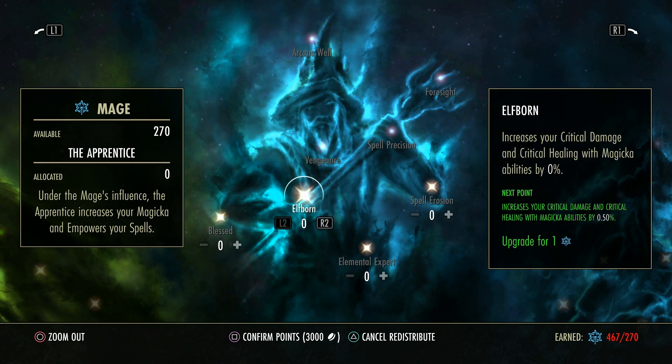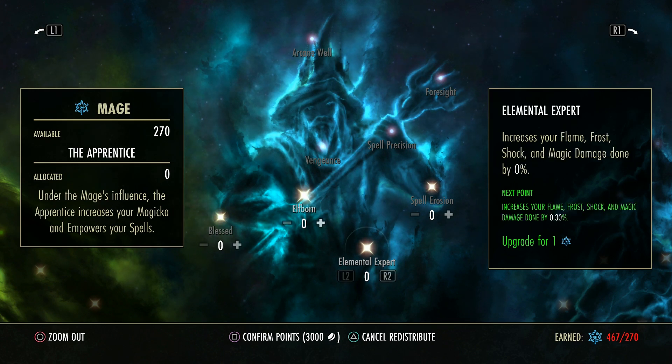Elfborn increases your critical damage and critical healing with magic abilities. So if your heal is magic-based, not stamina, this will increase the crit strength of it. And if your damage is magic-based, not stamina, this will increase the critical damage output of it. It's not for stamina DPS — this is for magical DPS and magical healers. This increases the damage of flame, frost, shock, and magic damage done — that's pretty much all elements covered for the magic side of things. If you're specced into mag, you want this.